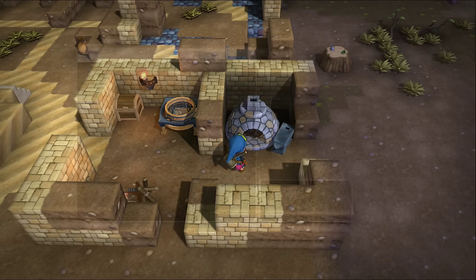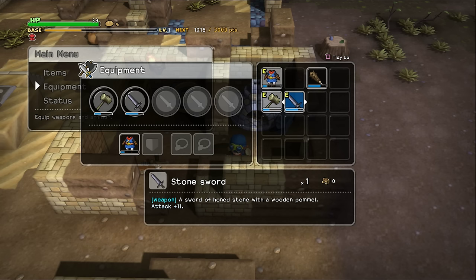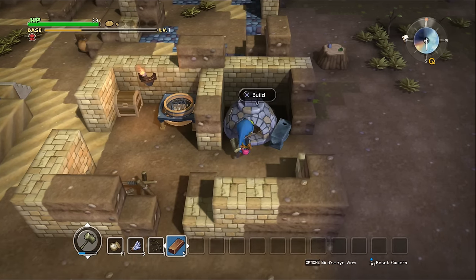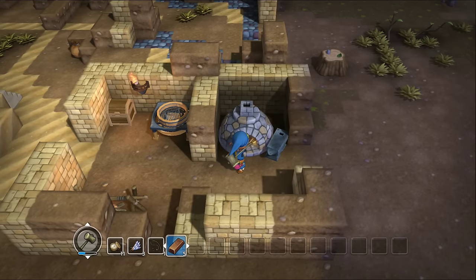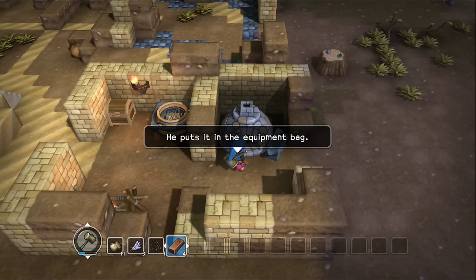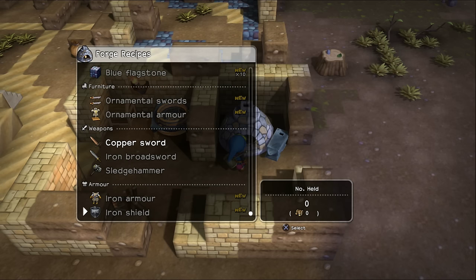Let me check equipment — stone sword is 11. So yeah, the copper sword is definitely better. Let's go ahead and make it. Very good. What else can we make? We can make the sledgehammer, which needs iron, which I haven't found yet.